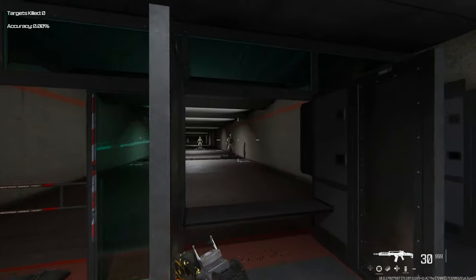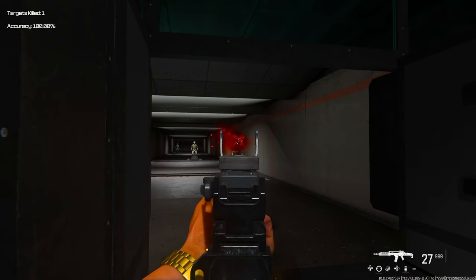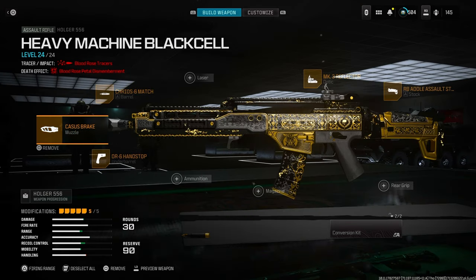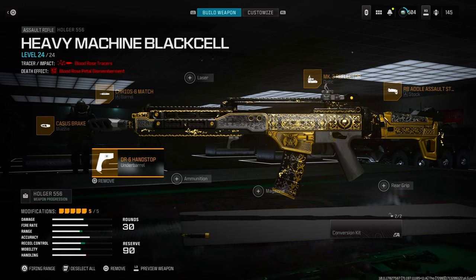And finally, the gun that everybody's going to complain about — yes, it's three bullets. The best class setup for this is the Cassius Brake again for that horizontal recoil, DR-6 Hand Stop to improve the sprint speed, movement speed, and ADS speed.